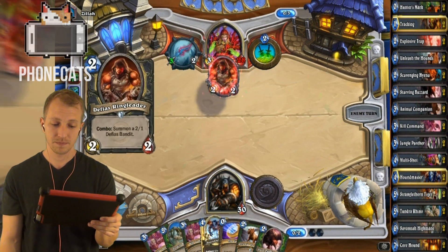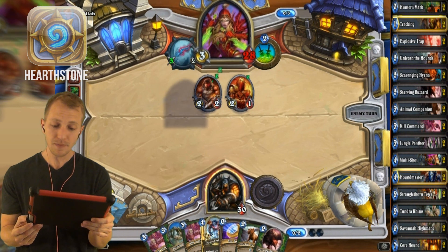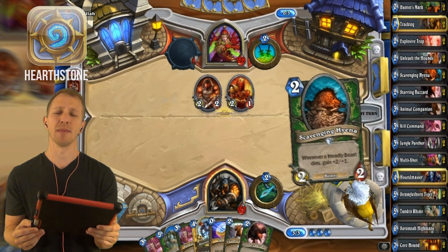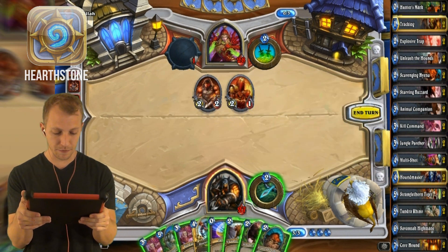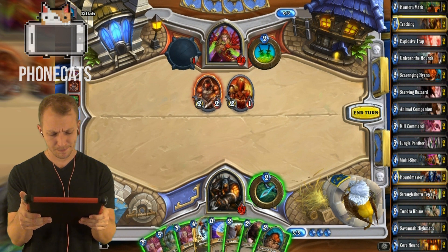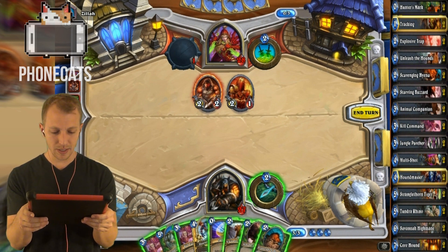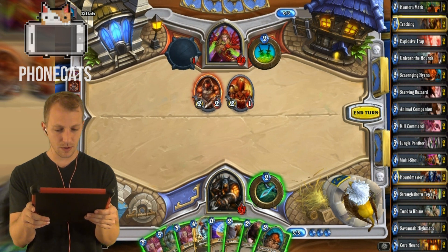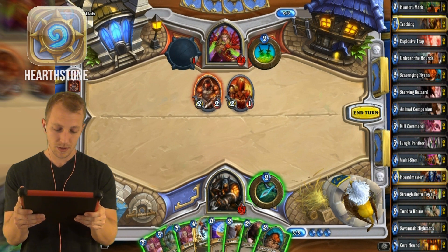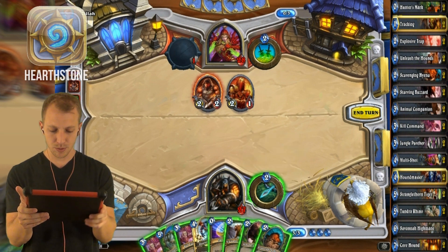Alright, he's just gonna... Oh no, he has a good Rogue deck. This is like a rushy Rogue deck. I don't even have an Explosive Trap, which is one of my few removal cuts. Don't even know what to do. Should I just stop some bleeding by playing a Kill Command? But those things can pop out 5 damage. He's a Rogue, so it just has me really scared. And those 2-2s are daunting.